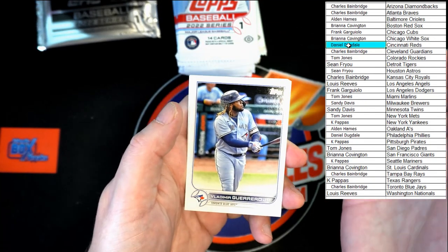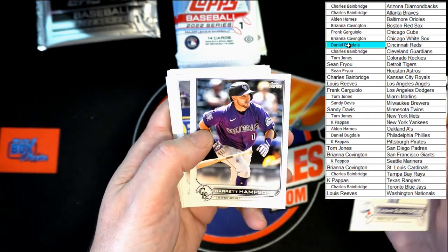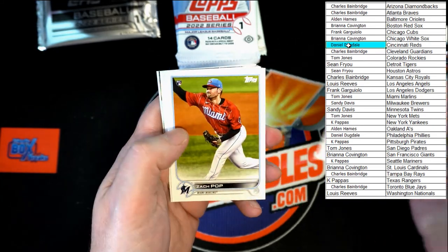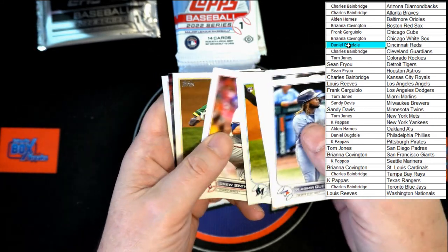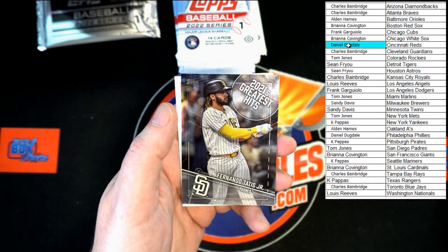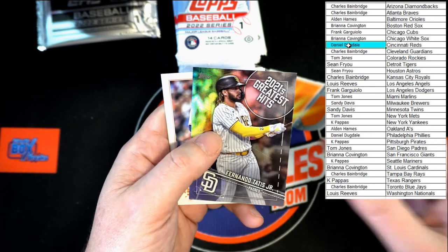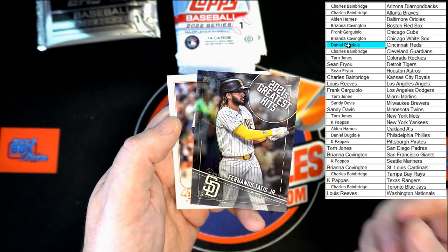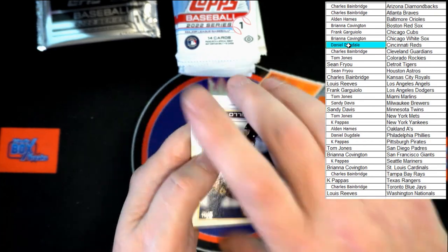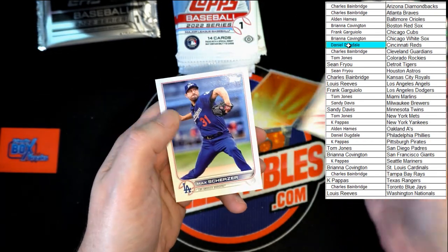All right. Vlad Jr. Hampson, Zanino, Hernandez, Wainwright, Eflin, Pop, Smiley, Manea. Tatis — Greatest Hits 2021. Very nice. Granke. Castillo, Rosario. And Scherzer.